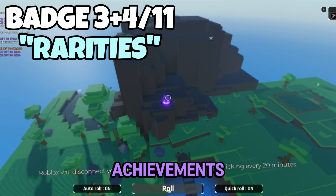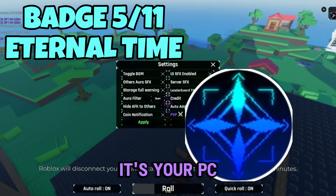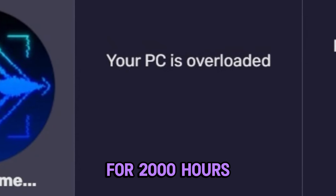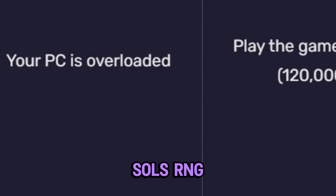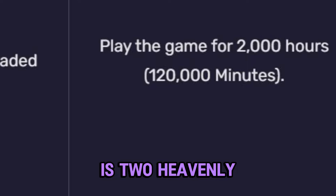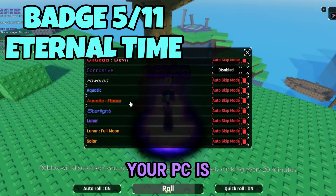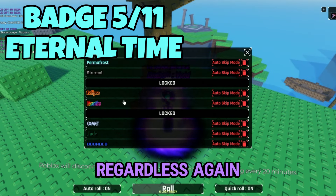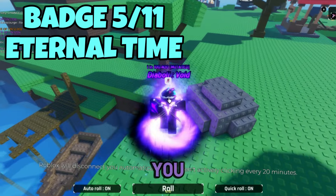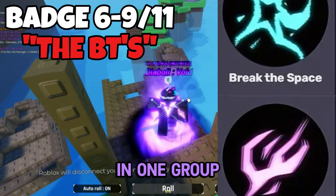The next achievement is called Eternal Time, and the description is 'Your PC is overloaded.' To get this you need to play the game for 2000 hours — that's almost three months of playing Souls RNG. The reward is two heavenly potions, which honestly isn't enough for burning your PC. Regardless, all you have to do is grind really hard — hard on your electric bill, not on you.